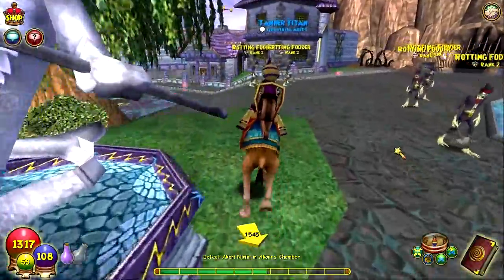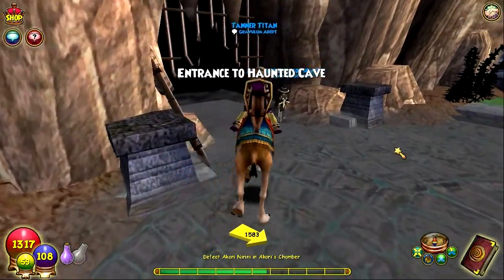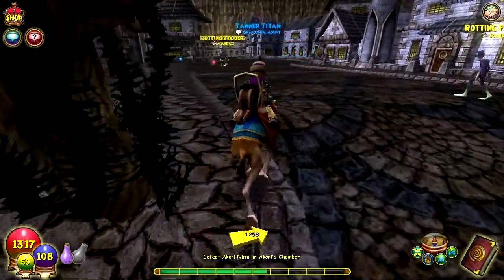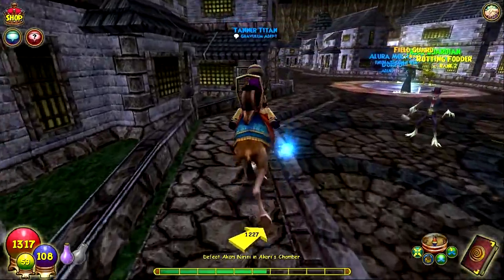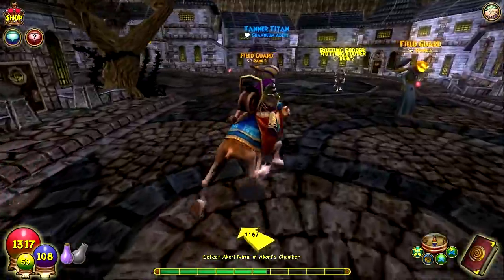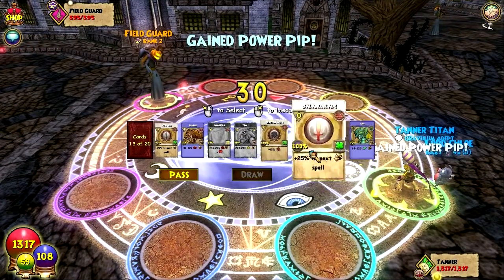Hopefully I didn't misread it or something like that, because that does happen. Okay, we are here in the Haunted Cave now. Let's go find a field guard. Here's one — we only need one. Let's defeat this pumpkin head over here.